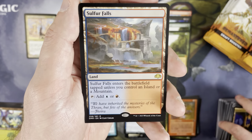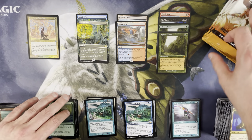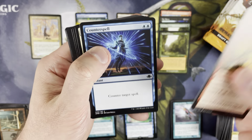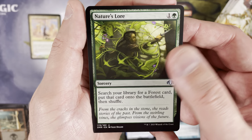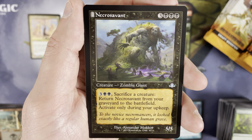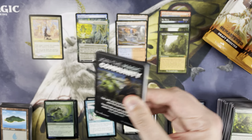Dromar's Cavern, Sulfur Falls — not bad, I'll take a check land. The check lands run about $2, nothing crazy price-wise, but there are much bigger feel-bads in terms of pulling rares in this set. Exploration is a rare I don't pull that often — I've opened a fair amount of this set and only pulled a couple. Nature's Lore is a nice uncommon. Divine Sacrament — yeah, we were kind of overdue for a miss after lighting it up.